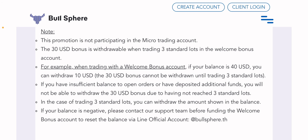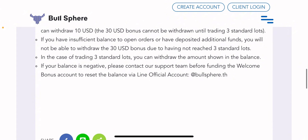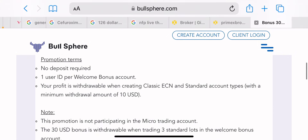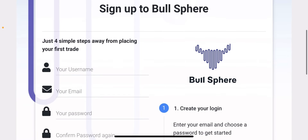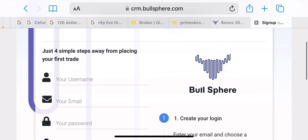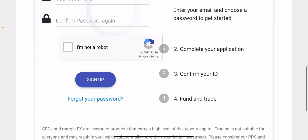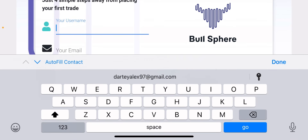If your balance is negative, please contact the support team before closing the welcome bonus account to reset the balance via their official account. To create an account, click on 'Create an Account.' A page will open for you to sign up — just four simple steps away from placing your first trade. Input your username, email, password, and confirm. Registration is done in a pause — I'll come back after completing it.